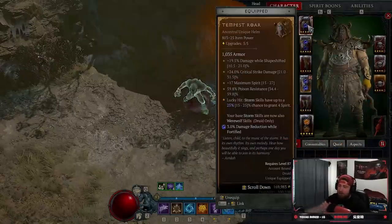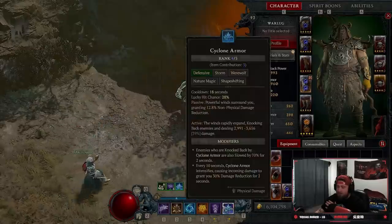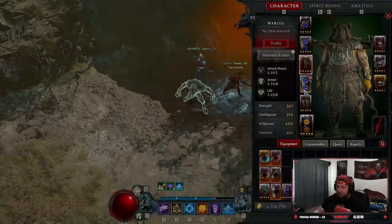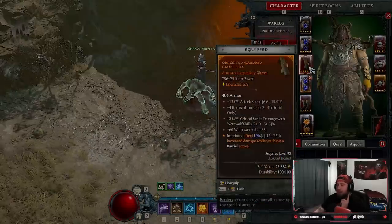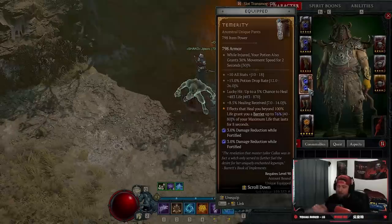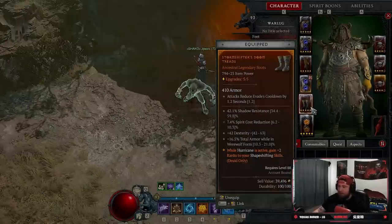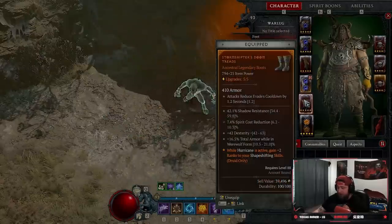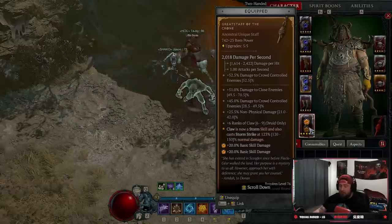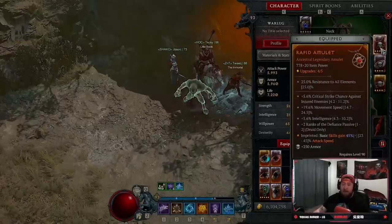This build requires a few key items. You're going to need Tempest Roar because it makes storm skills into werewolf skills, so all of our storm skills are always active once we pop Grizzly Rage. Mad Wolf's Glee gives us two more ranks in all our werewolf skills. I'm doing Conceited Gauntlets so we deal more damage while we have a barrier, which pairs excellently with Temerity - effects that heal us beyond 100% give us a barrier. Also Earth and Bulwark gives a barrier so this should always be up. Then Storm Shifter's Doom: while Hurricane is active we gain two more ranks in werewolf skills. And you cannot do this build without Greatstone of Crone - Claw also casts Storm Strike at the same time, which is why you don't see it on the hotbar.